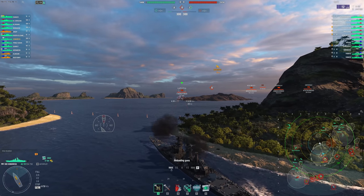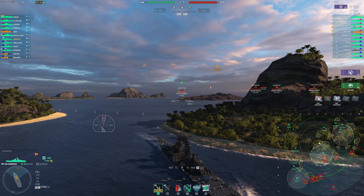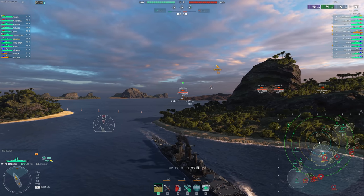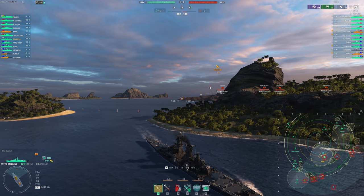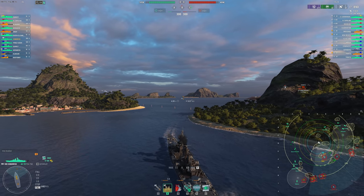He can overmatch us and we got pretty lucky that he didn't. So we're going to back off — I don't really feel like fighting a Vladivostok in a fair fight here. We're playing spotted, which is pretty annoying. It'd be nice if we could go dark. I'm going to load AP just in case this Hipper decides to pop out, because that could be a really good potential target for us.